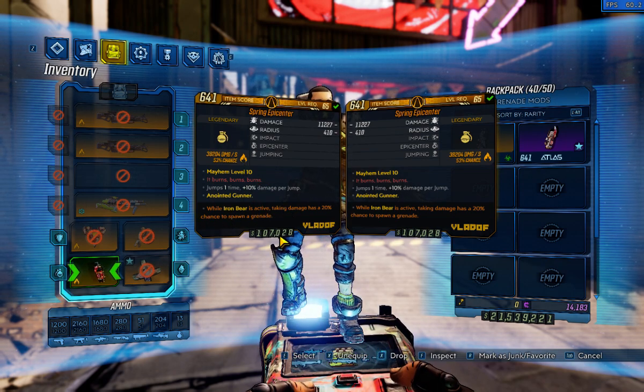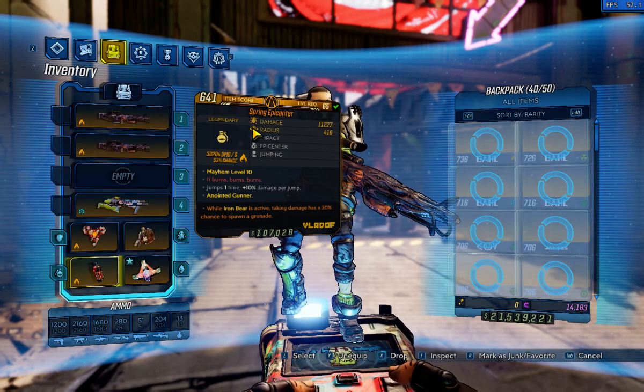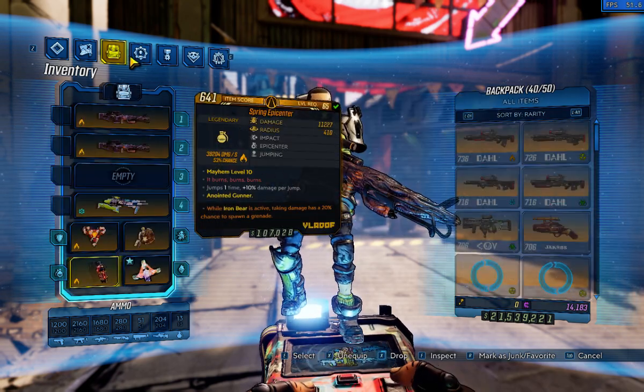We got a Spring Epicenter, which is a pretty important part of the build — very high dot chance there, so we're going to be igniting things with that. We have the anoint so that Iron Bear will be throwing them out whenever we take damage. That's the main way we're going to be healing Iron Bear.